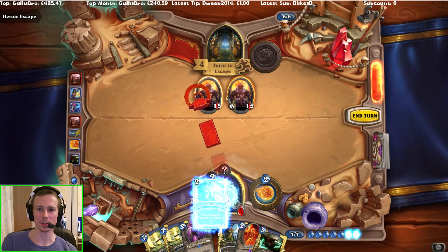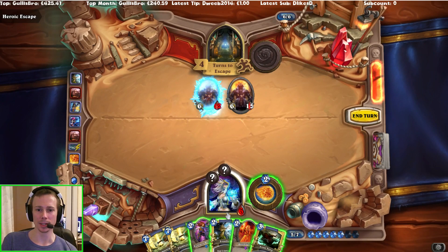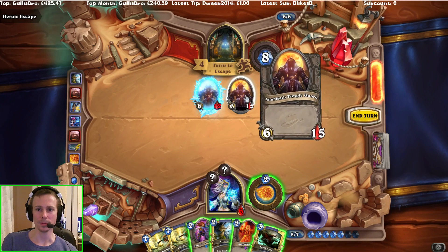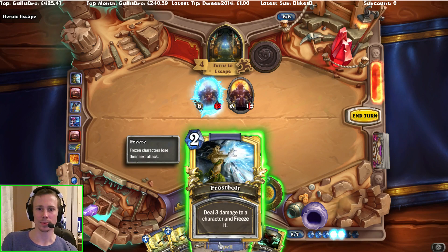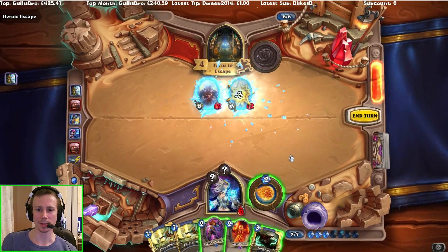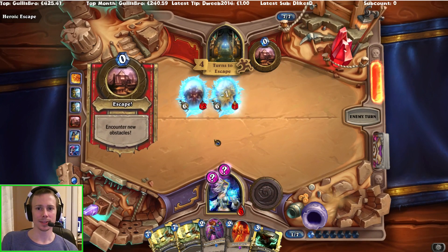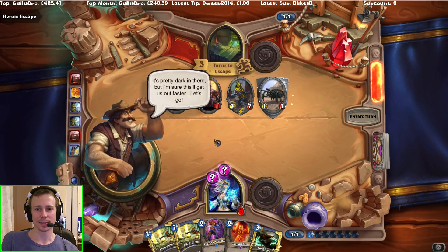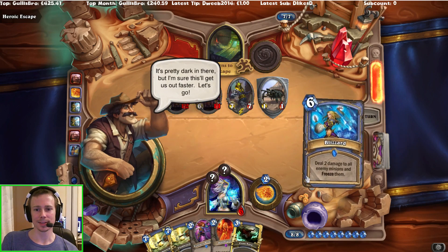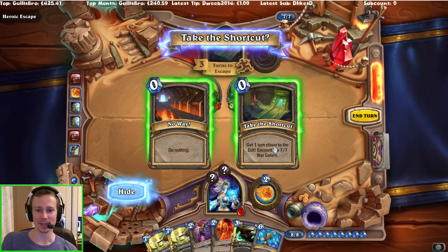I could just Frost Bolt one, because I'm not going to die. But do I want to take any more damage than necessary? Probably not. So let's play it safe, I suppose. It's pretty dark in there, but I'm sure this will get us out faster. Let's go! Get one turn closer to the exit and counter a 7-7 War Golem.